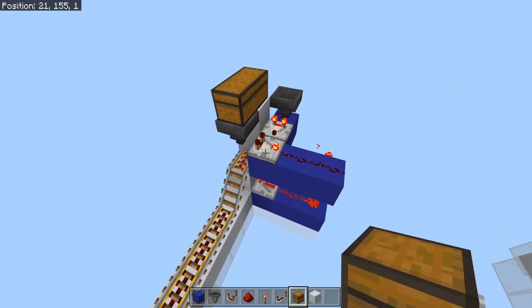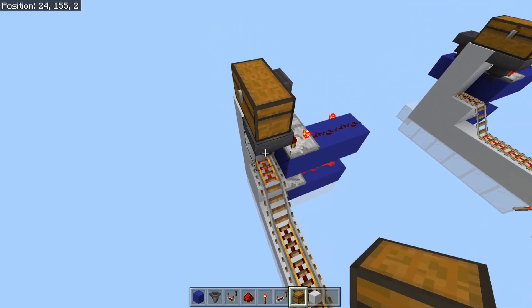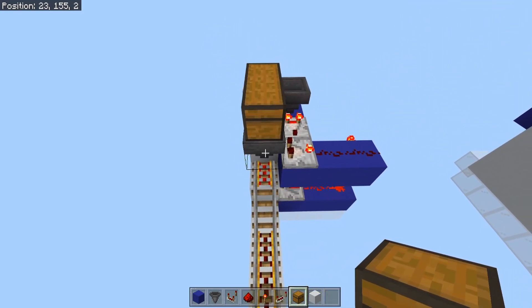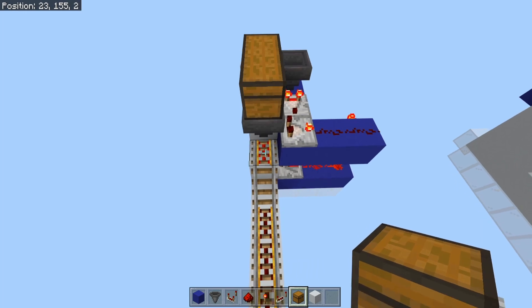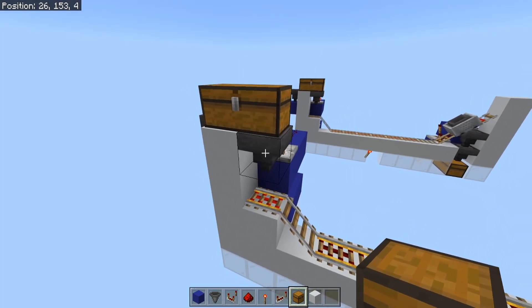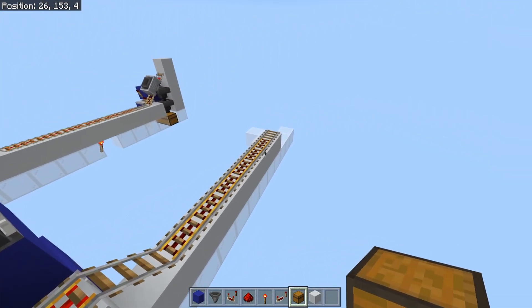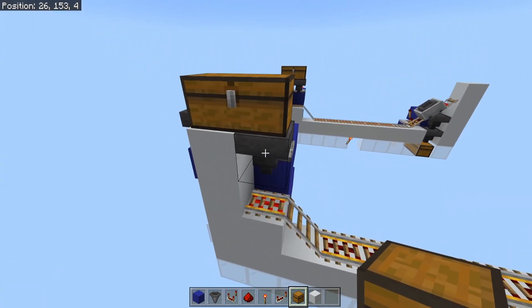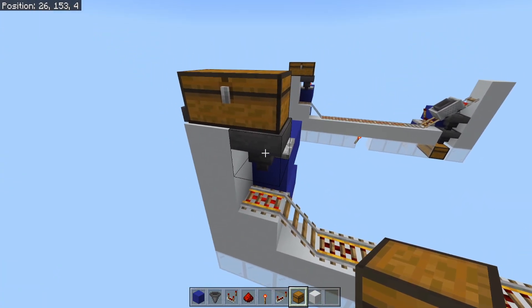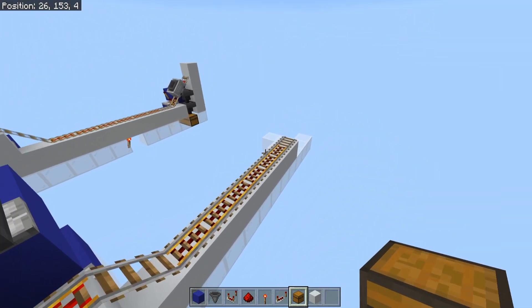This is a fully functioning circuit right now. As soon as a minecart hits this spot right here, as long as there are items in this hopper above 62 items, it will stop the minecart right here. If there are fewer than 62 items in this hopper, then the minecart will just grab a few and then keep rolling until this hopper can finally catch up. Rest assured, it will catch up and then eventually stop this minecart and send it back on its way.